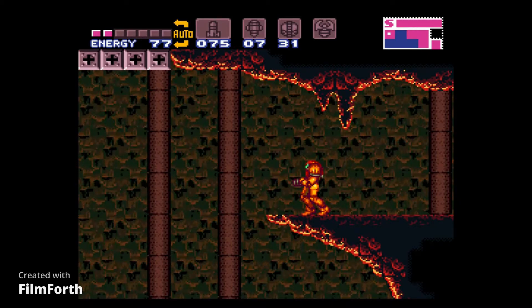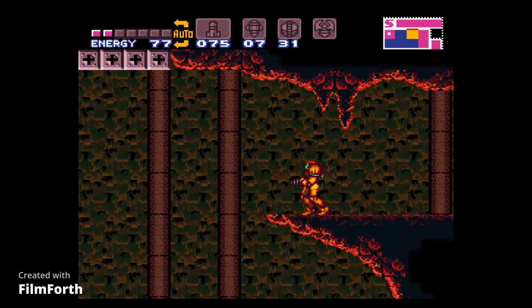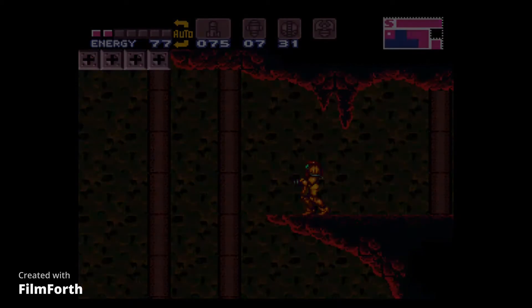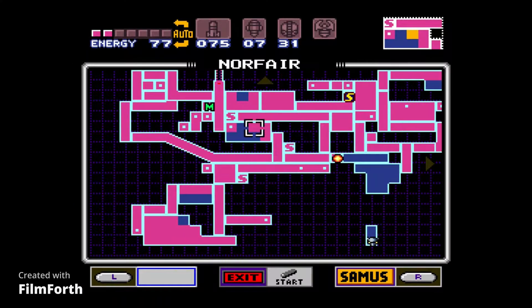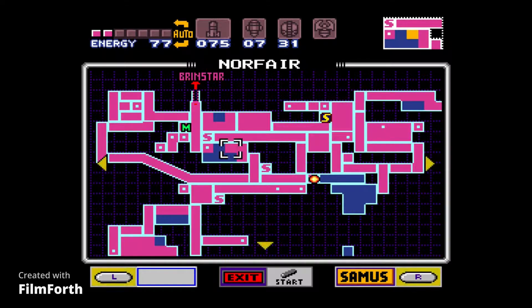Welcome back for more Super Metroid. In the last episode we got a lot done in Norfair — we beat the boss Crocomire, got the map data, and obtained the Grapple Beam. Thanks to that, we got a lot more collectibles. In this episode we're gonna do one more thing before heading back to Brinstar.